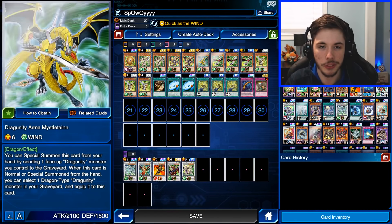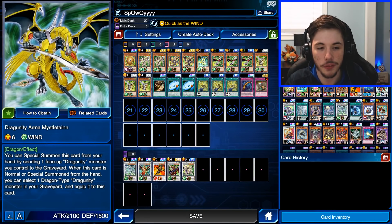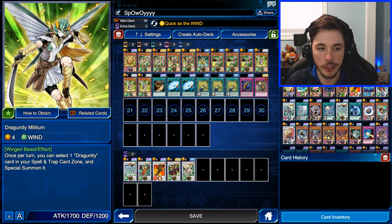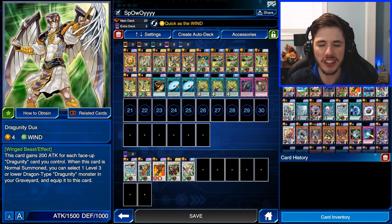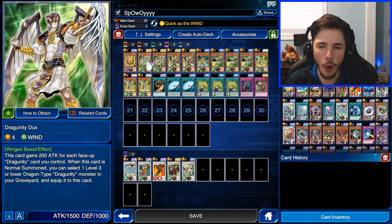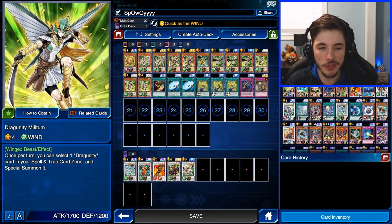We have two copies of Dragoonity Planex, and one copy of Dragoonity Arma. This card is really cool — you can special summon it from your hand by sending a face-up Dragoonity monster to the graveyard. It's a nice tech card. I'm running just one copy because you don't want too many. When it pops up it's really nice, and you can use it to go for a Synchro Summon like Stardust Dragon.